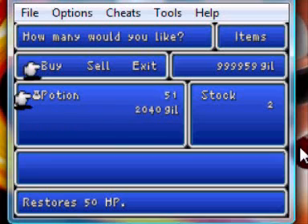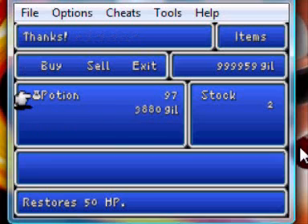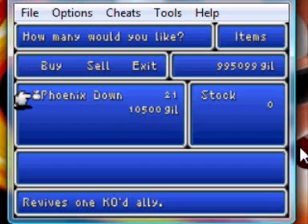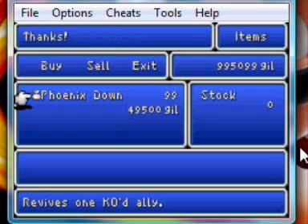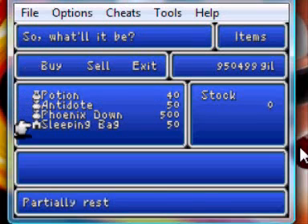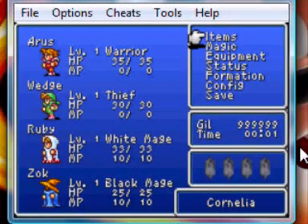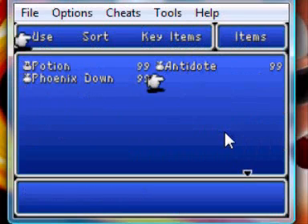Just keep buying — buying — and if we go off into the menu, we still have the items. That's infinity gold.